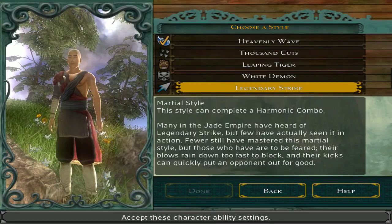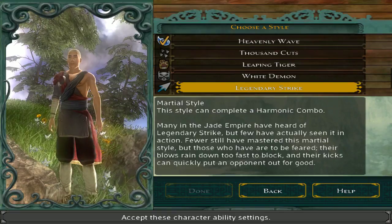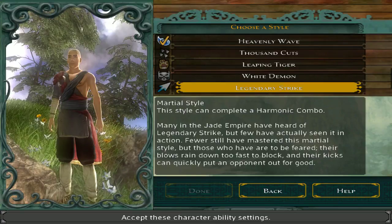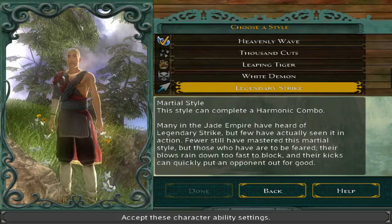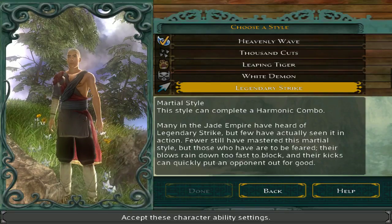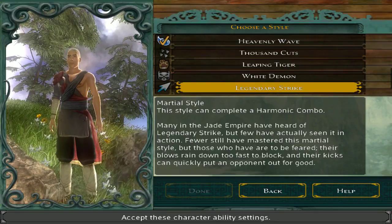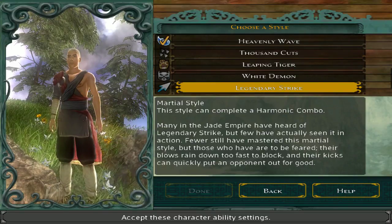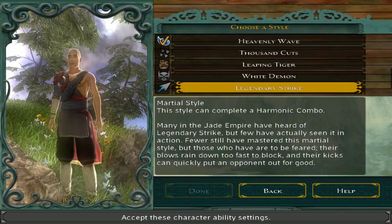And Legendary Strike — Martial Style, this style can complete a harmonic combo. Many in the Jade Empire have heard of it, but few have actually seen it in action. Fewer still have mastered it, but those who have are to be feared. Their blows rain down too fast to block. This is basically Bruce Lee style — not quite, but basically. It's really good.